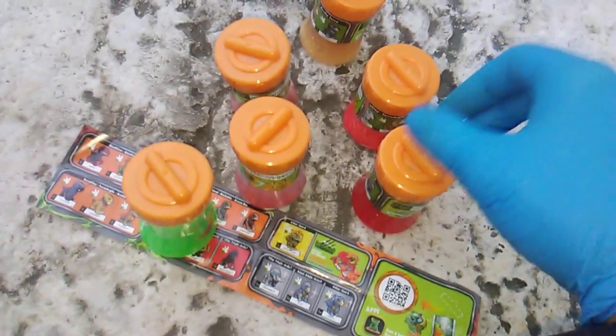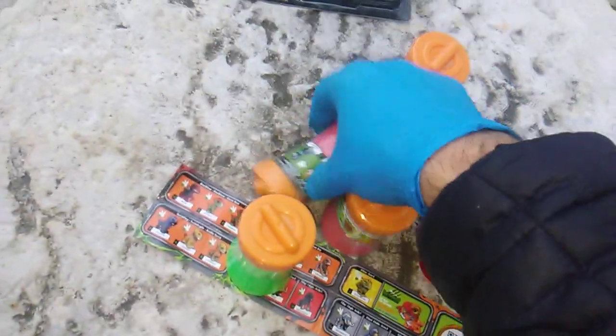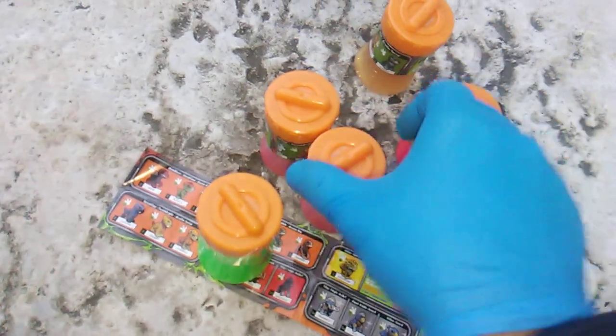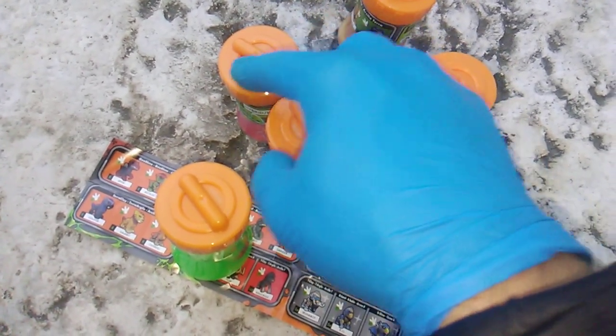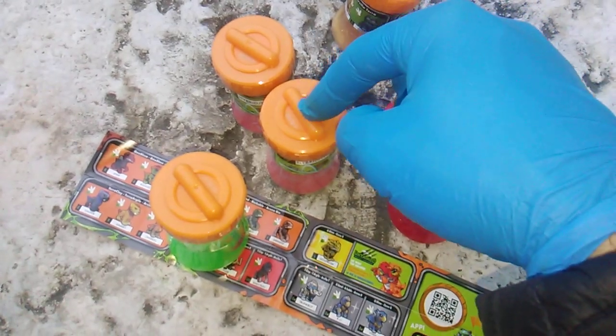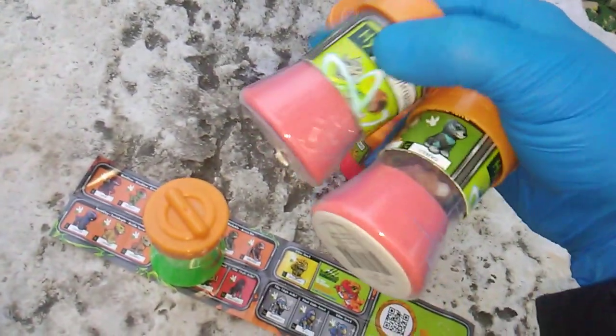I think I just noticed there's codes on the top, which would be visible. So these two, I think, are going to be the same — 3-6-3-1-8 and 3-6-3-1-8. So in my initial six, I got two that are the same, and I think all the rest are different.